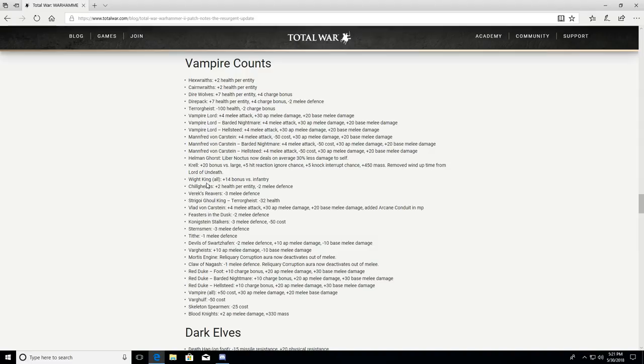Chill Ghouls: plus 2 health per entity, minus 2 melee defense. Vargheists: minus 3 melee defense — though they have regeneration so they might be a little easier to DPS down. Strigoi Ghoul King on a Terrorgheist: minus 32 health. Vlad von Carstein: plus 4 melee attack. Added Arcane Conduit to multiplayer. The Feasters in the Dusk: minus 2 melee defense. The Konigstein Stalkers: minus 3 melee defense, minus 50 cost.